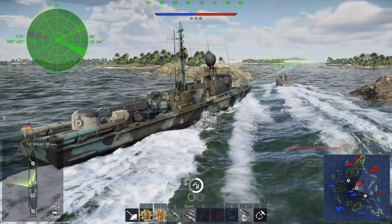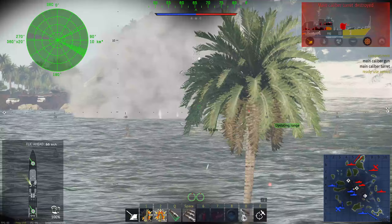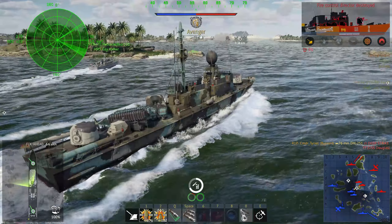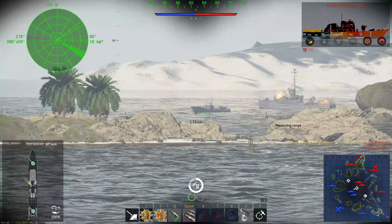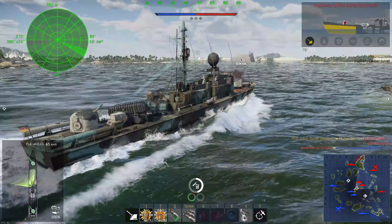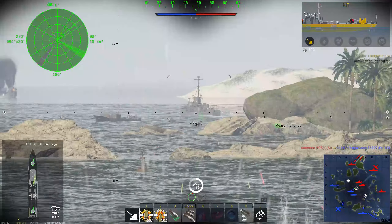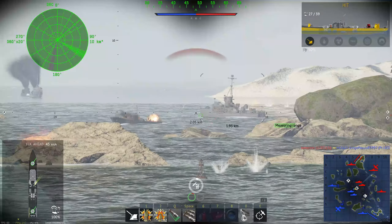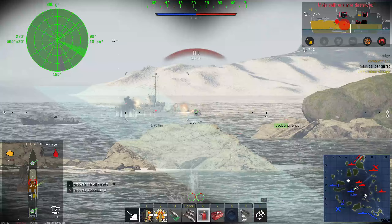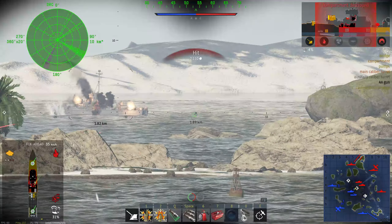Douglas is dropping smoke — he's lost his bridge already. Fairly easy kill there. It's pretty hard in the Douglas to rush a capture point and neutralize all the coastal threats at that battle rating with a single 76mm, without wasting your two anti-ship missiles. The Douglas works best in a squad — minimum two, best is three. Or just play a naval EC.